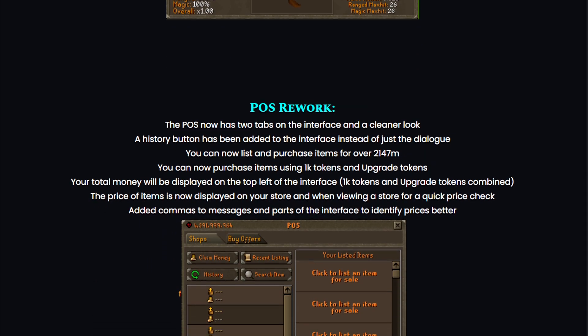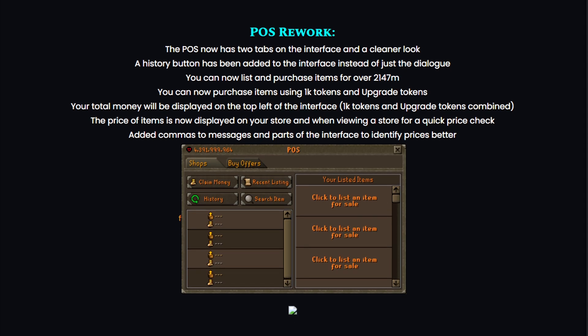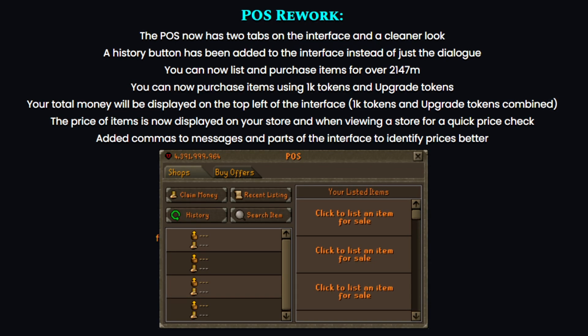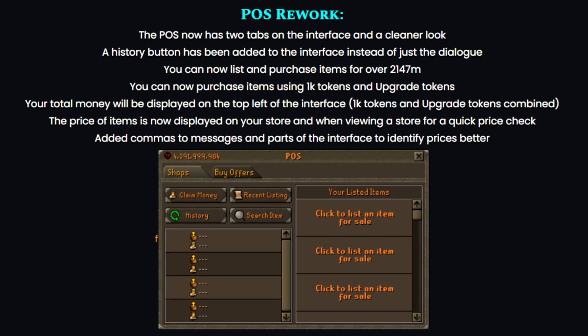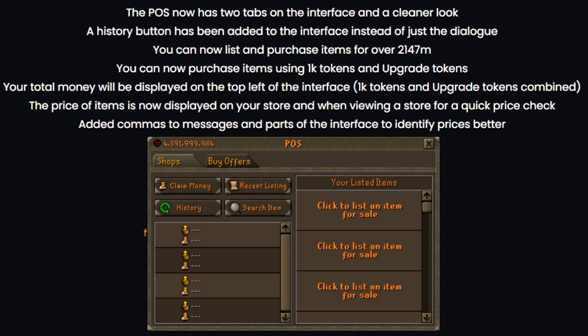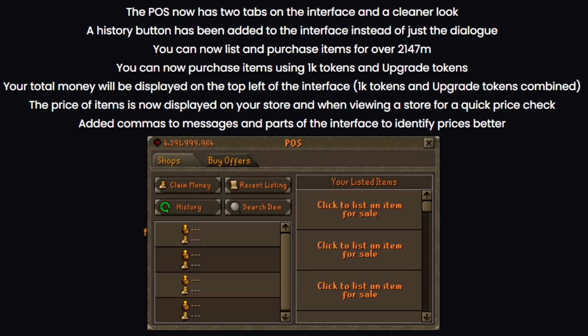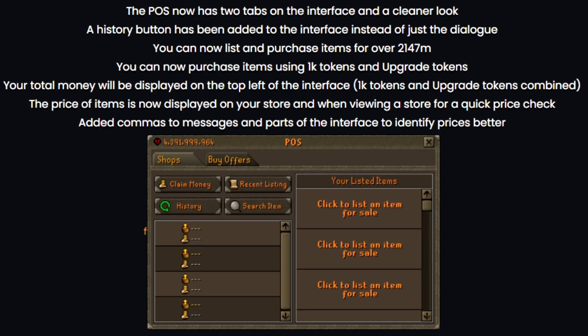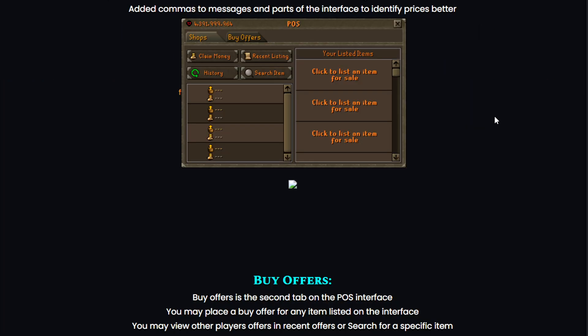The trade post rework looks very nice. It now has two tabs on the interface and a cleaner look. It also has a history button added to the interface instead of just the dialogue. You can now list and purchase items for over 2.1 billion, and purchase items using 1k tokens and upgrade tokens. Your total money is displayed on the top left, and item prices are now displayed on your store and when viewing a store for a quick price check. Commas were also added to messages for easier price identification.